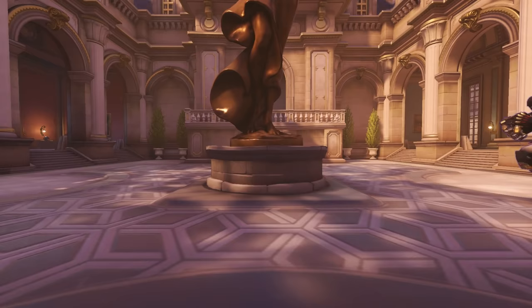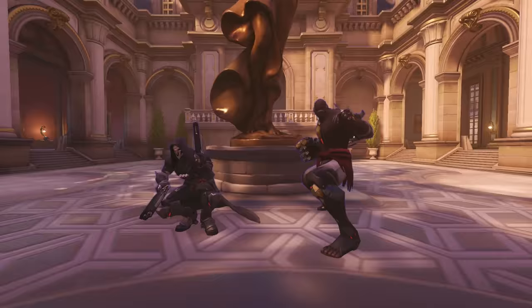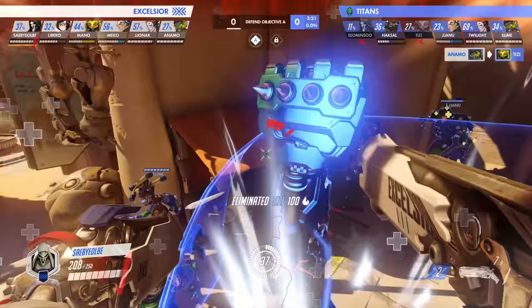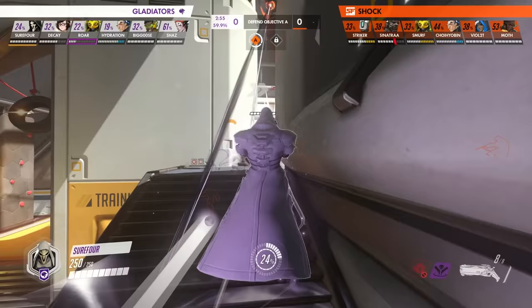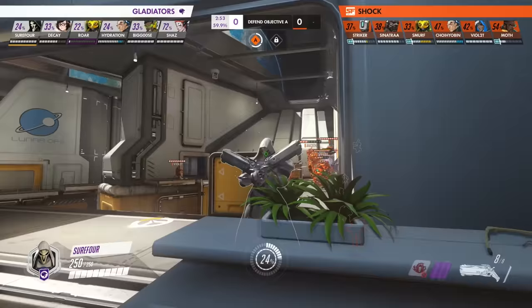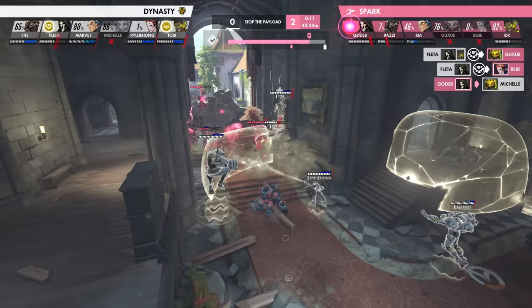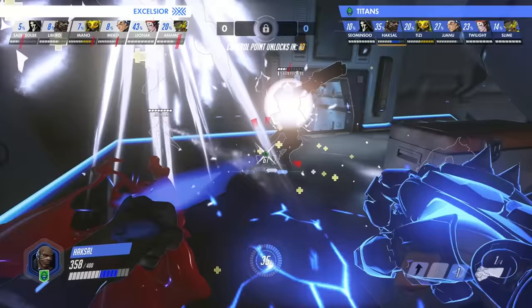Reaper and Doomfist are the two primary DPS characters in this composition. Reaper has immense damage at close range, the ability to self-heal, Shadow Step which lets him teleport to the back line and assassinate squishies, a Wraith Form that allows him to escape if things get hairy, and of course his Deathblossom, which can deal absurd amounts of damage and win teamfights.